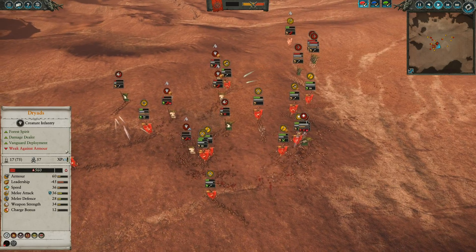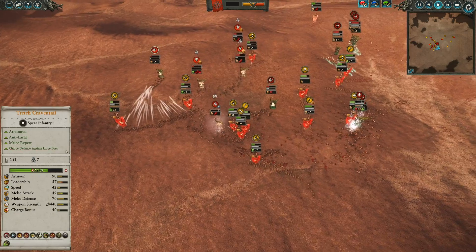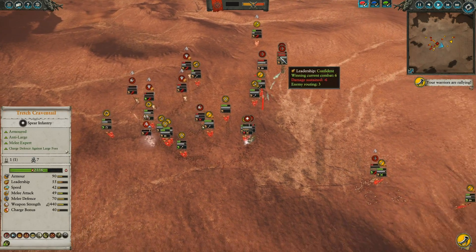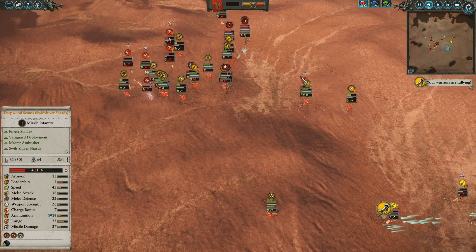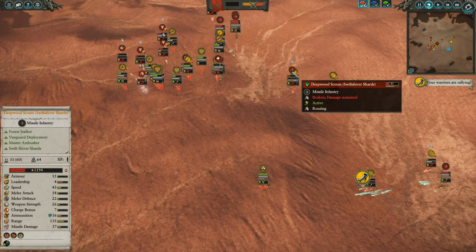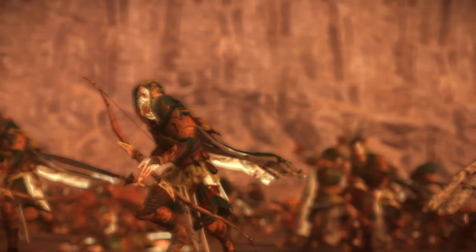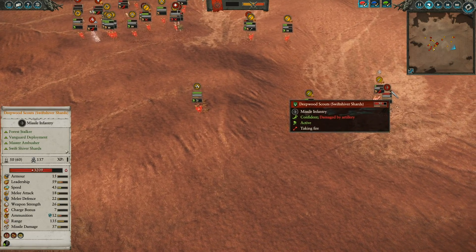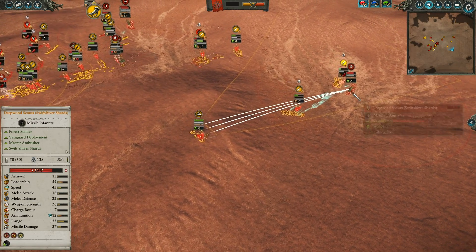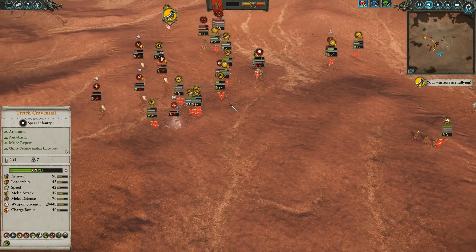On the left flank, I have come out on top as these Dryads are giving up. The Gutter Runners are giving chase to the Wild Riders, making sure they don't return to the fight. The Clan Rat Spears with shields continue to give chase to these ranged units, using their shields for protection, while I finally manage to take care of one of these Deepwood Scout units. Even though it has 64 kills, it's completely useless — none of those kills actually meant anything. Back here, this unit of Deepwood Scouts continues to fire away.